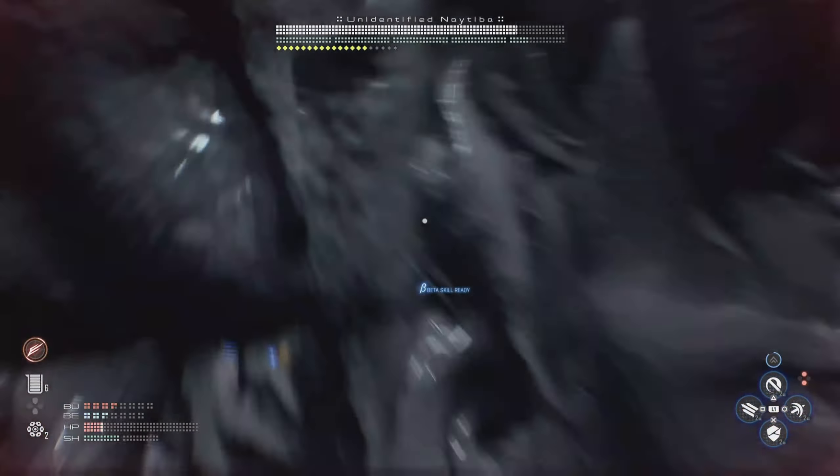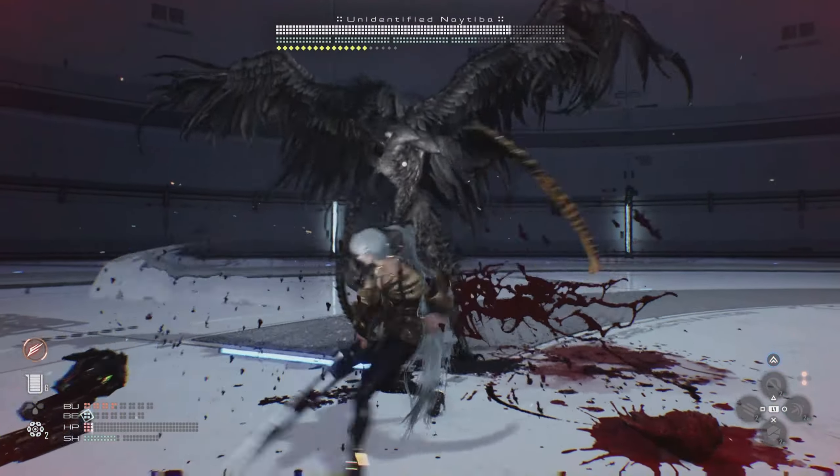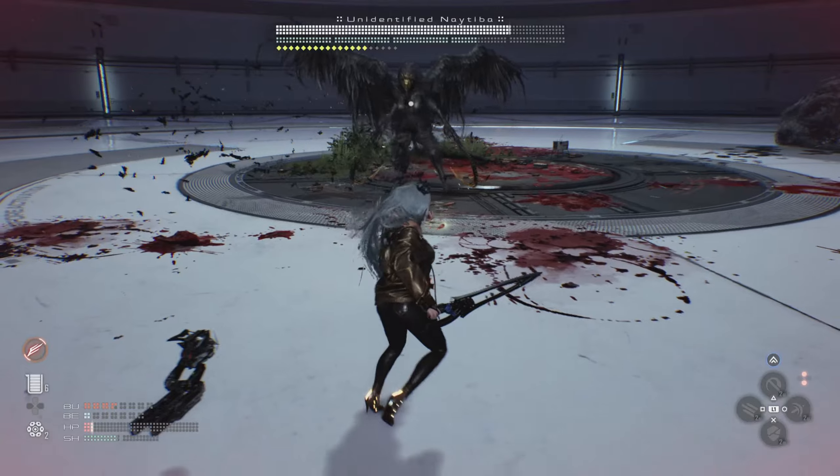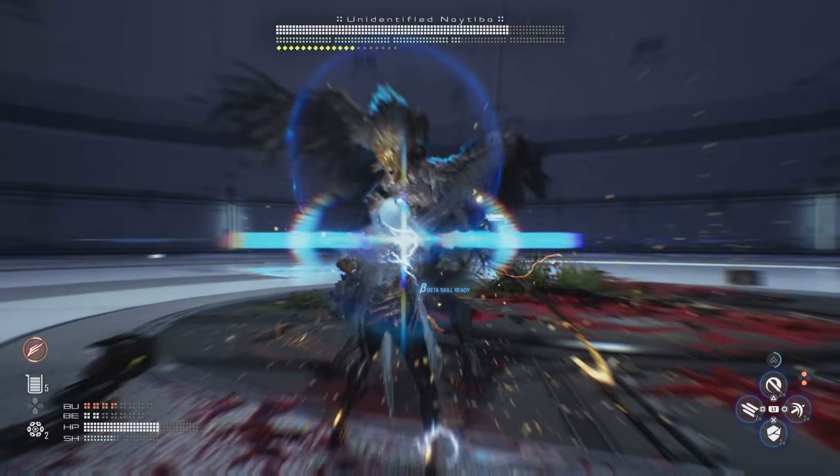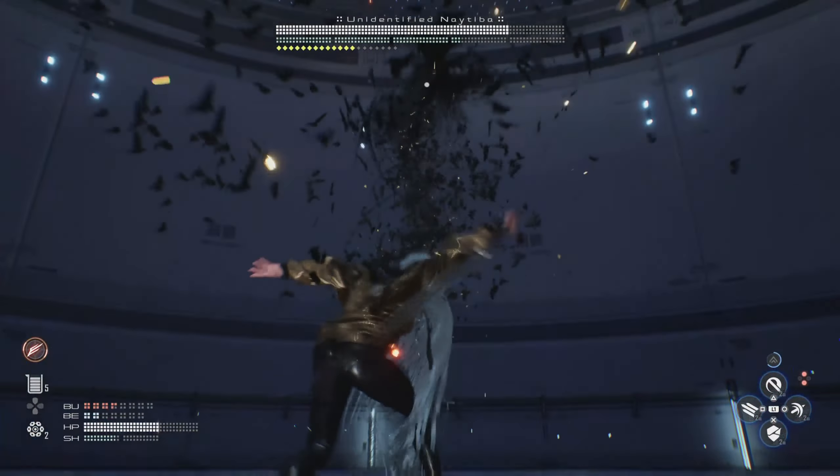If you're struggling with it, I would recommend doing a couple of runs where you just defend against it to get the timing down. That's a pretty good strategy for any of these fights in Stellar Blade because the parry timing is not always the easiest to get, and the dodge timing as well.